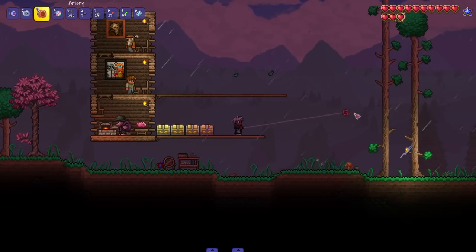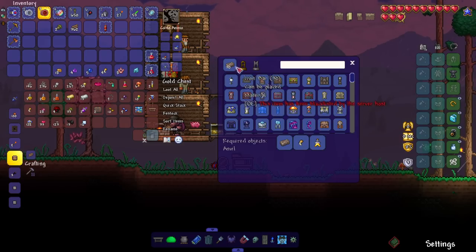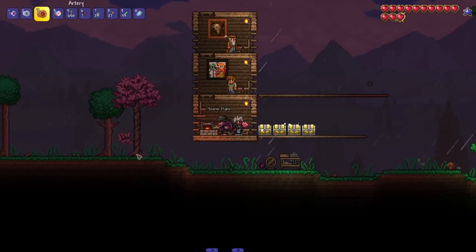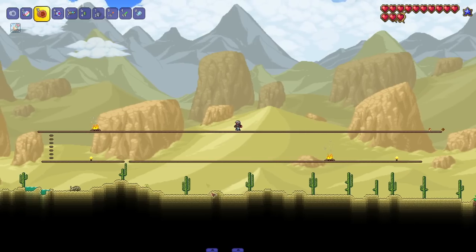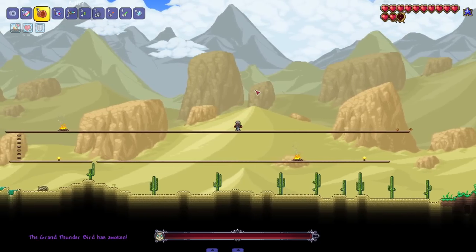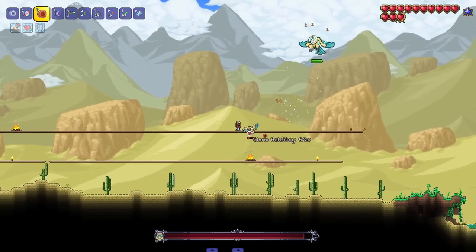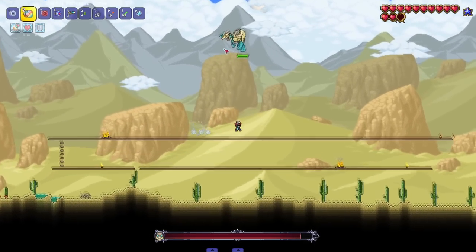We got everything we need to succeed. Let's make the Artery — it has a chance to steal life from enemies, which is actually gonna be fire! Now we have to craft the Grand Flare Gun and Storm Flare from Thorium to summon the Grand Thunderbird. Let me set up an arena in the desert and let's get to it! I got high hopes — this is a pre-King Slime boss fight so we should have no problems. I've got my lifesteal and my defense.